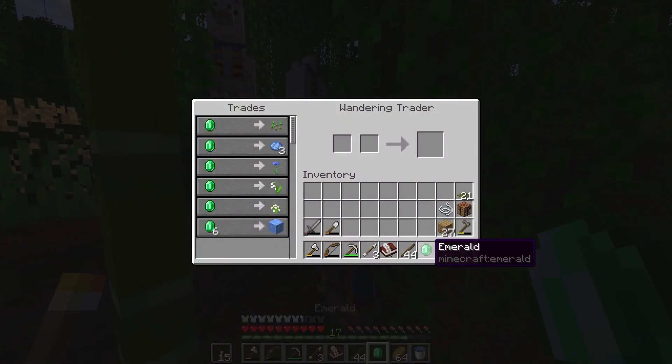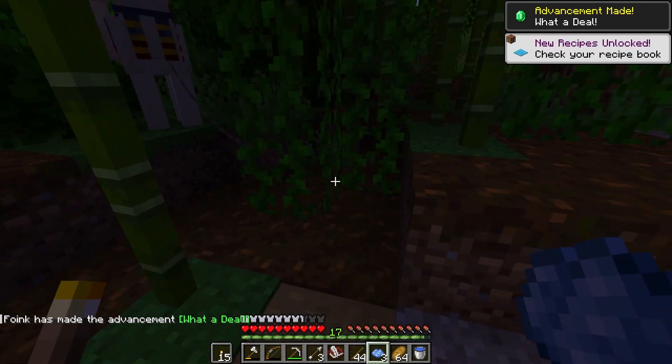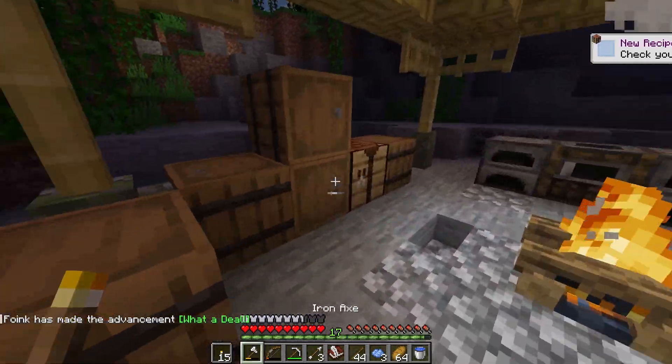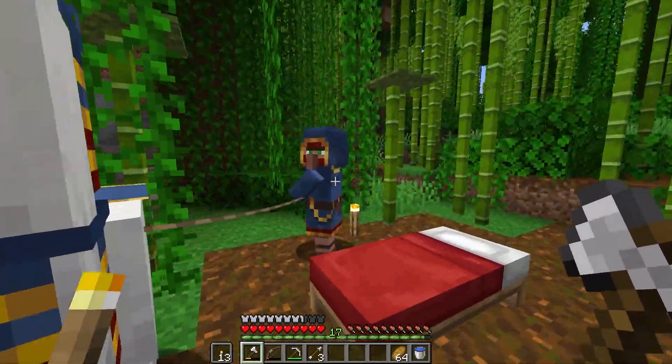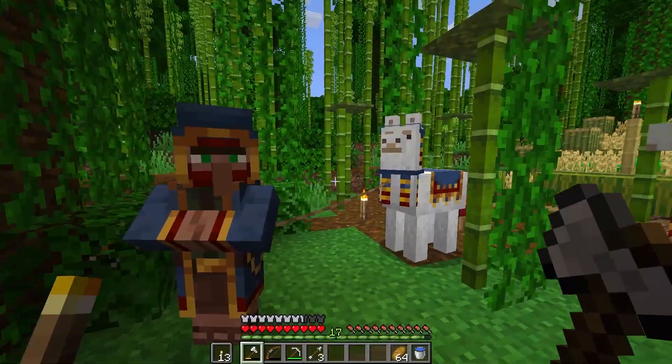I have an emerald that I found in a random village. He put on his invisibility cloak. I just had a genius idea — these guys would fit perfectly in my temple that I'm building actually.